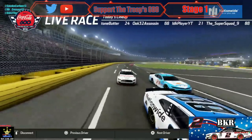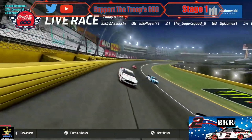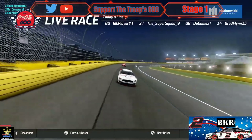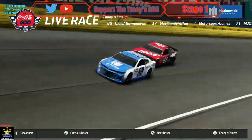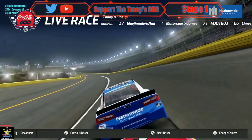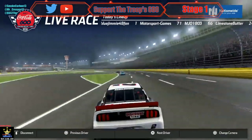We have an epic battle for the lead. A little bit of contact — Mateo is in the apron, he has slid up, he has saved the car. Something happened to the two car, but Hughes is making an aggressive move.